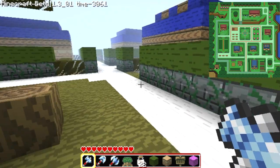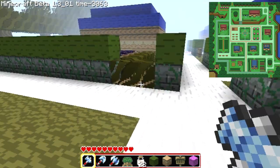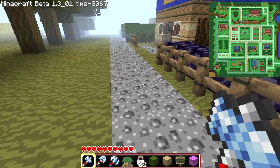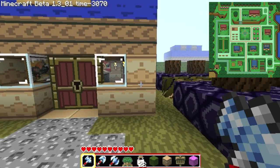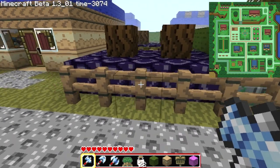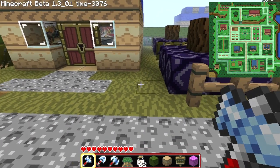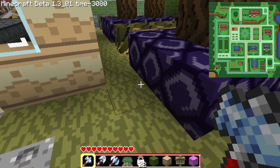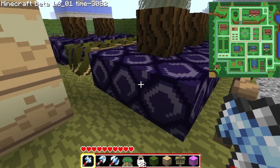I'll put the link in the description so you guys can download it if you'd like. It really does help with the feel of the map because it's got the stuff — all the weapons and equipment and everything look like actual things you'd find in Zelda. And another thing is, like I said, I got as close as I could to some of the items in the game.